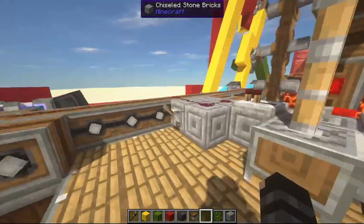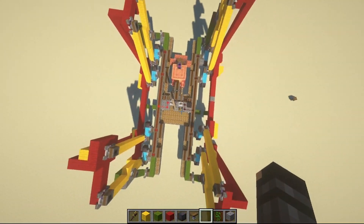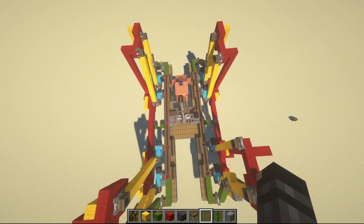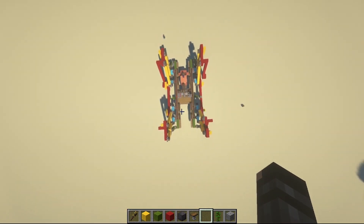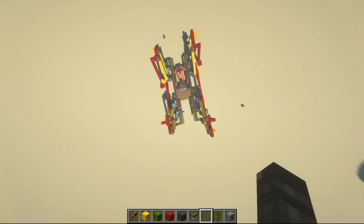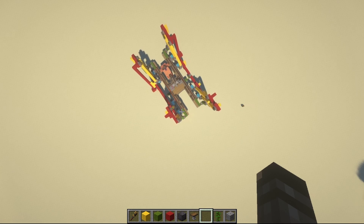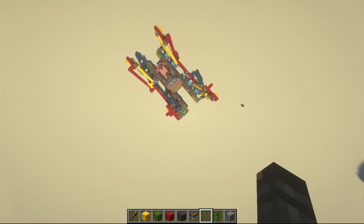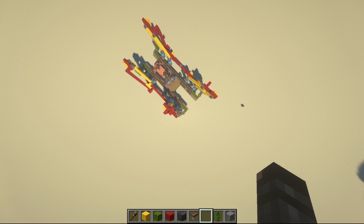We can also control each side individually, so I can turn off one side. Only one side is active right now, but I think it's actually turning faster than when both sides were moving in opposition. I guess when both sides were moving in opposition, they're kind of fighting each other in some way. So we now know a better way of steering.